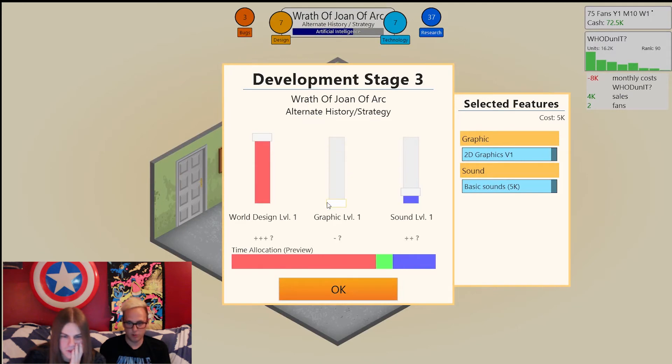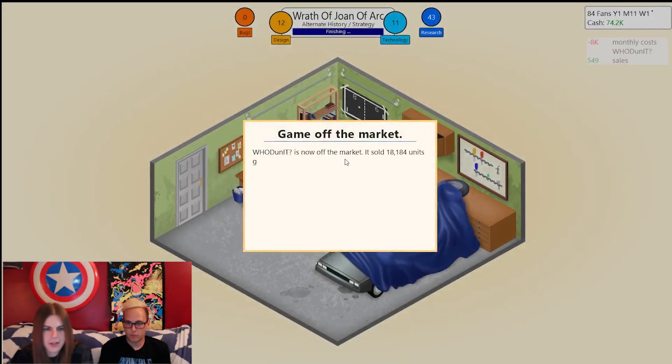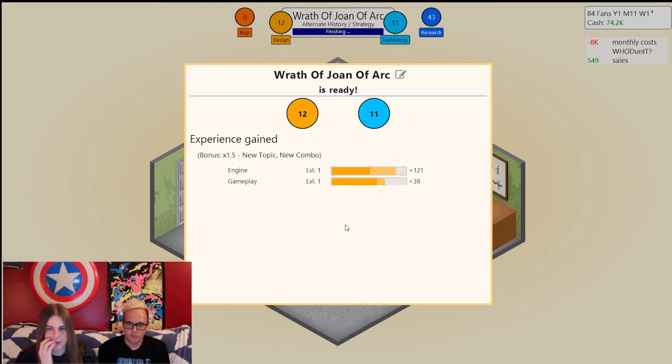World design and graphics aren't so important this time around for an alternate history strategy game. We've almost got 50 research points. Fix the bugs right away — flawless victory! Game off the market. Whodunit did pretty good, it's off the market now. Thank you for your support of Whodunit — those 26 fans. But the Wrath of Joan of Arc is coming.